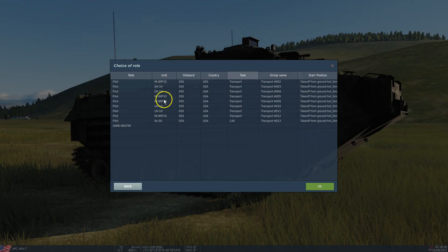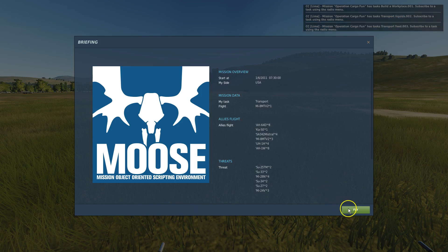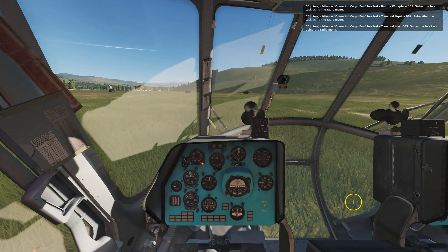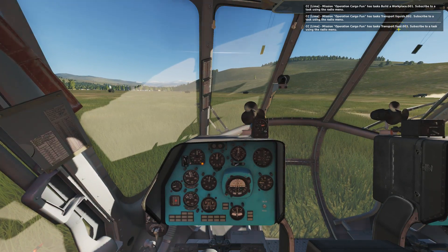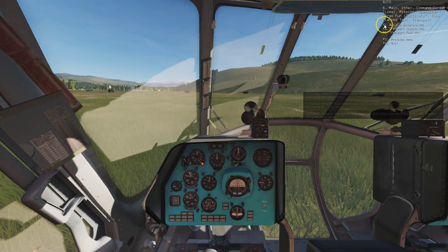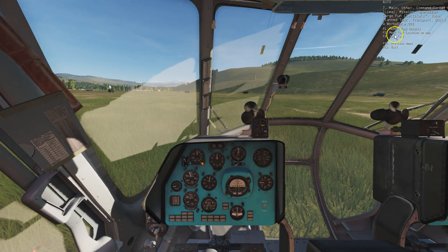Let us join a MI-8, which is going to load while it's starting up the mission. Now you see three tasks appearing. I need to use the radio menu — I'm pressing F1 for the command center, F3 for mission operation, cargo fund, F5, and I'm going to join one of these transport tasks. I'm going to select F1, build a workplace. Join task.